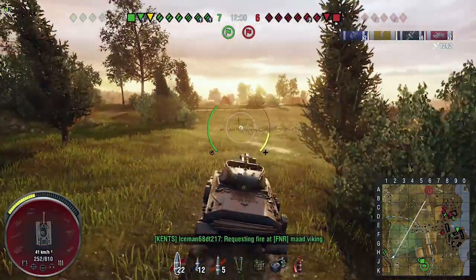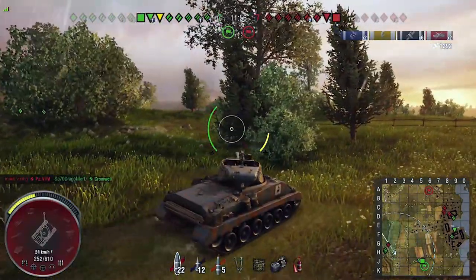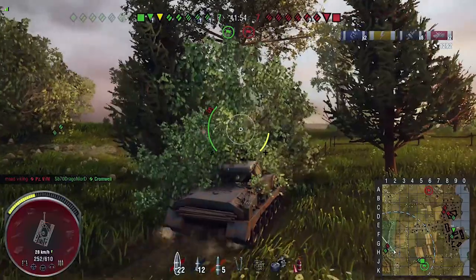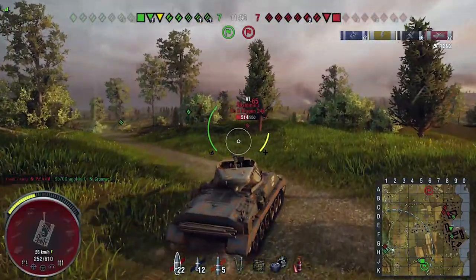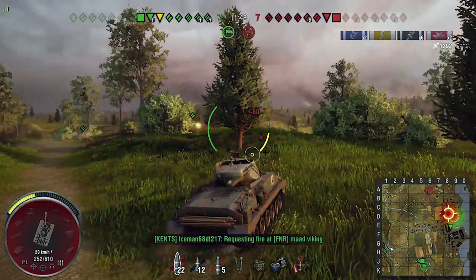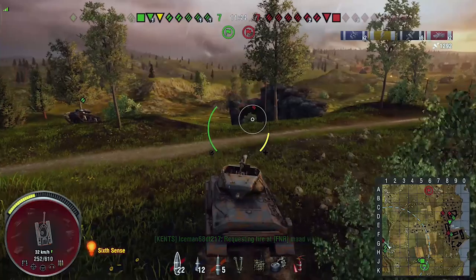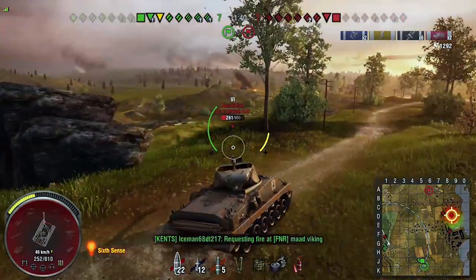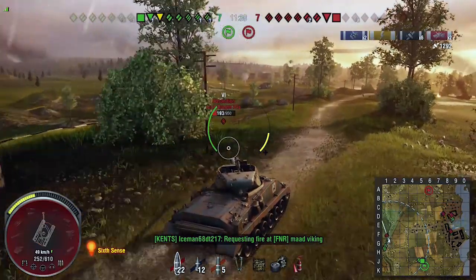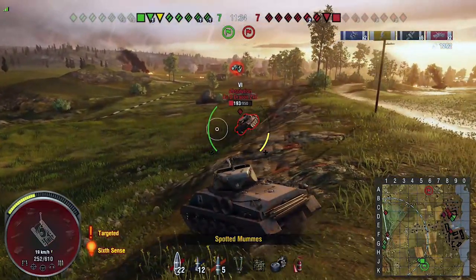Oh my god, is that the same Absolution? That's the one we shot earlier on way down the side. Here we go again - rinse and repeat. He's running off though. Oh he's getting smashed - why did he turn his back? He's just showing the weakest bits of his armor. If he'd stayed frontally on he could have probably just wiped us all out. I'm taking a massive gamble here - look at that turret, it just will not turn when you're traversing.